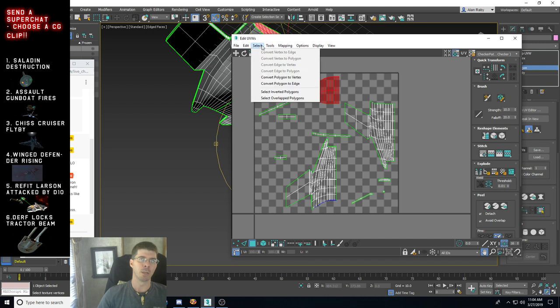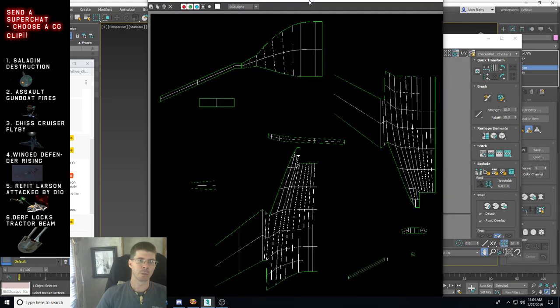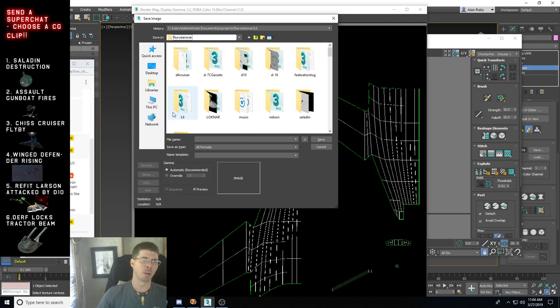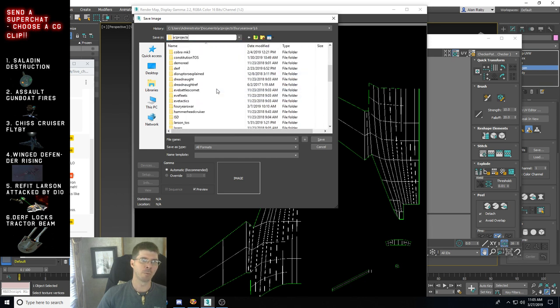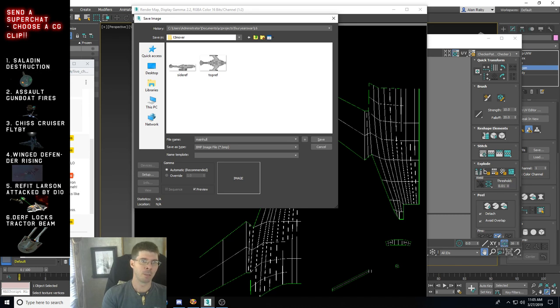I'm going to make it nice and big — 2000 by 2000 pixels — so I'll have plenty of room to get some details. I'm rendering it now. Here's the template I'm going to work with. I'll save this as a bitmap in my T3 Mover folder and call this 'main hull.' You can see the original facet drawing there.